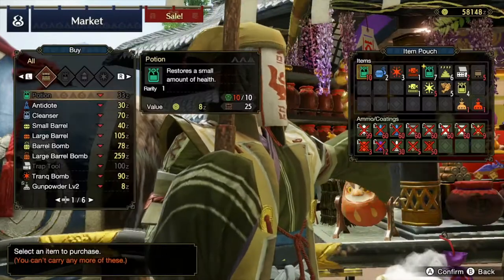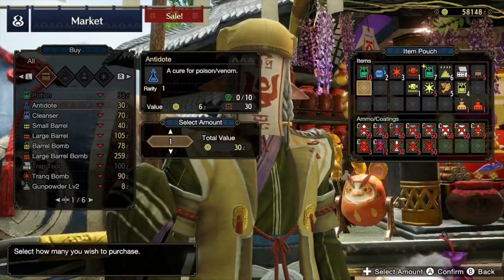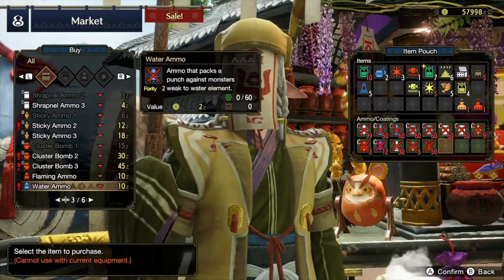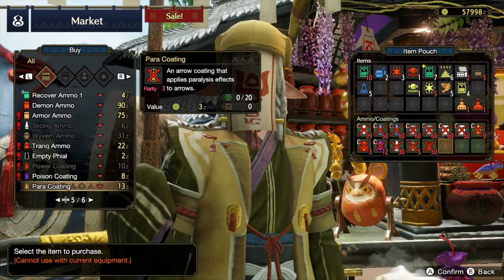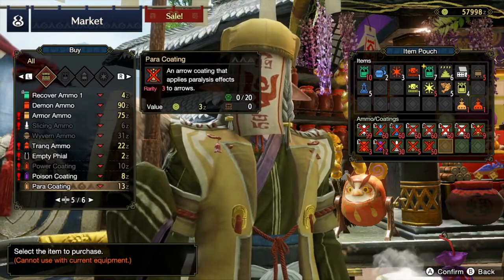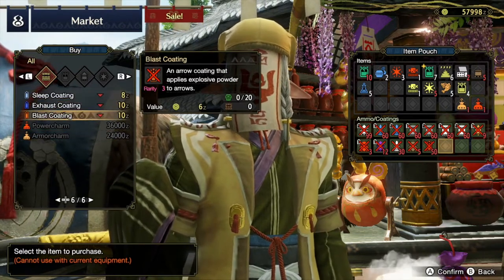The first thing you need to know is that the merchant is right here in the center. At the merchant you can buy your potions, your antidotes, and all the things you're going to need to craft stuff like your bombs, your arrows, and your ammo. One of the more important things you can buy from this merchant is, once you finish your village quest, it will unlock the power charm and the armor charm, which is extremely helpful to buy when you have the monetary resources for it.